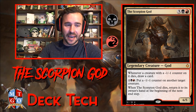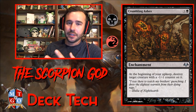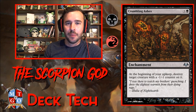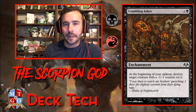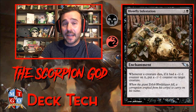Running Crumbling Ashes — at the beginning of your upkeep, destroy target creature with a minus one counter on it. This is really good because it keeps on theme: at the end of your opponent's turn, put a minus one counter on their creature, then at the beginning of your upkeep you get this trigger and blow it up for just three mana. Really nice.